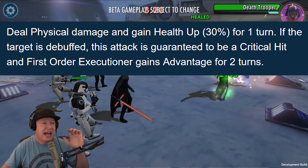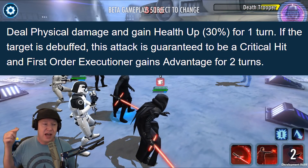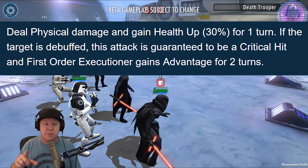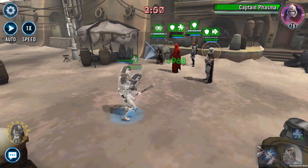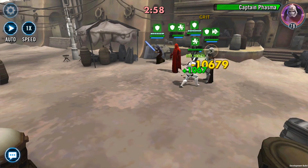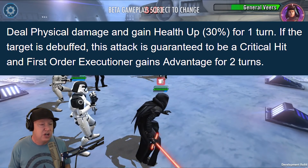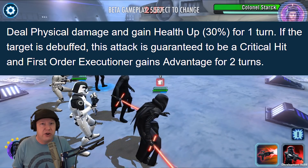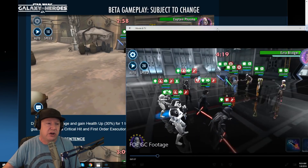His basic attack is also very good: deal physical damage and gain health up 30% for one turn. If the target is debuffed — like with stun or tenacity down from Kylo Ren Unmasked — this attack is guaranteed to be a critical hit, and First Order Executioner gains advantage for two turns. I think this is very, very good.